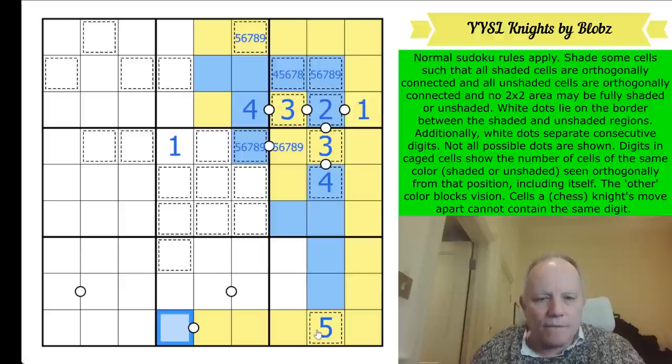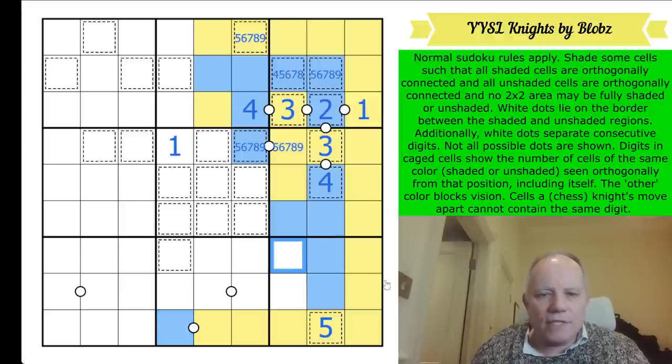Now we can do a lot of the perimeter - maybe those are all yellow. Blue starts here. We don't know where else blue and yellow cross over yet, but this yellow avoids a two-by-two of blue. We need more caged cells to work with.